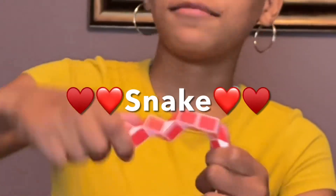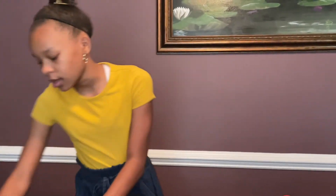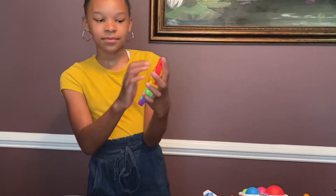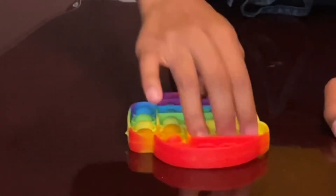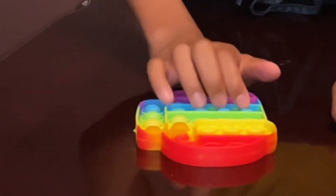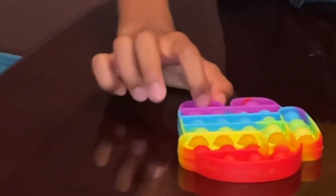Here is my red snake, just like the other blue one. I have lots of pairs of things. I also have a rainbow Among Us pop-it — this is the quiet side and here's the loud side.